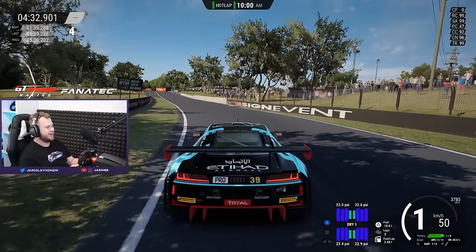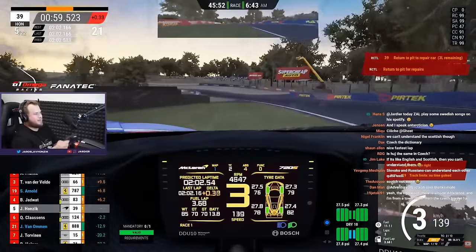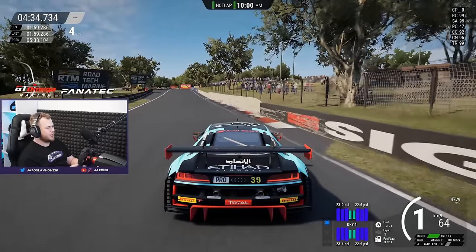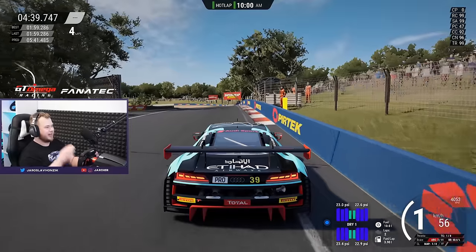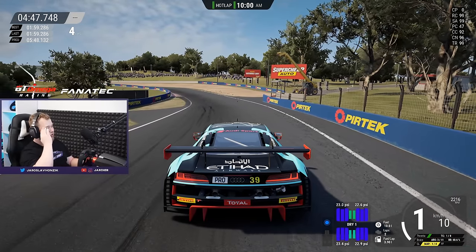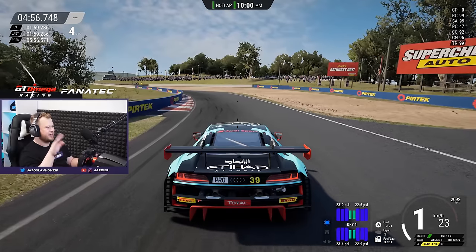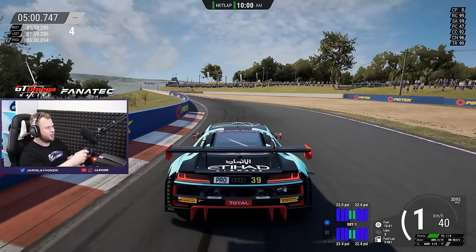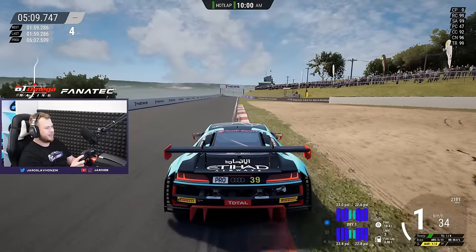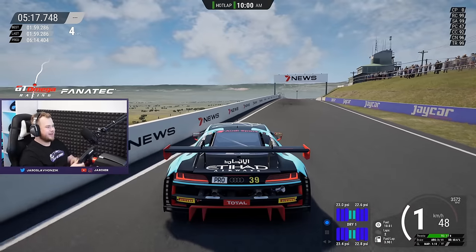Going into this corner, almost as a rule - do not touch this curb if you don't want to crash. Don't slide too much on the exit. Next corner has like three hops - a few whoops. It depends on your setup and car. With some like the Aston V8 you can go flat out, but with the Audi you want to be very gentle on the throttle - like 40-60 percent. Do not touch the curb here because there's a big bump. A lot of people keep full throttle here - make sure to be very gentle or you'll spin.